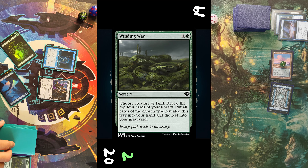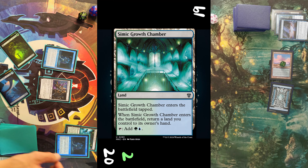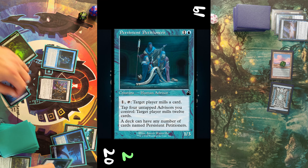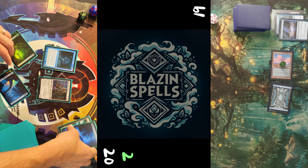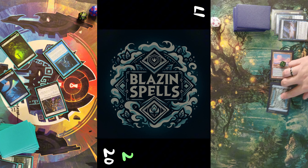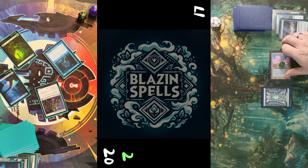I untap, draw a card, tap two mana to cast Winding Way naming creatures. I reveal the top four and put every creature card into my hand — again just two creature cards, Persistent Petitioners. I take those, swing in for two damage, and pass the turn.